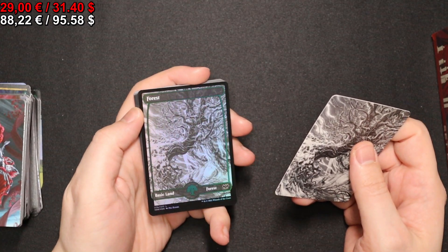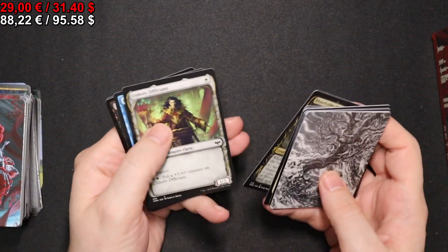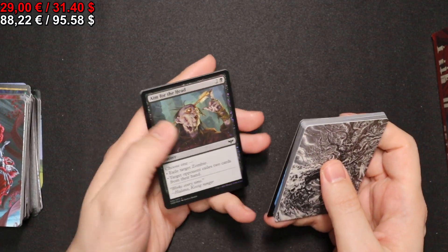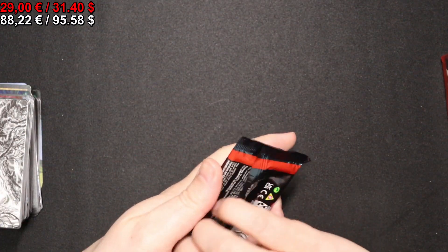Next pack we have a foil Forest in full art. A Patchwork Crawler for our rare, as well as a foil Aim for the Head. And once again from the list, a Young Pyromancer. What's going on with the list cards here?